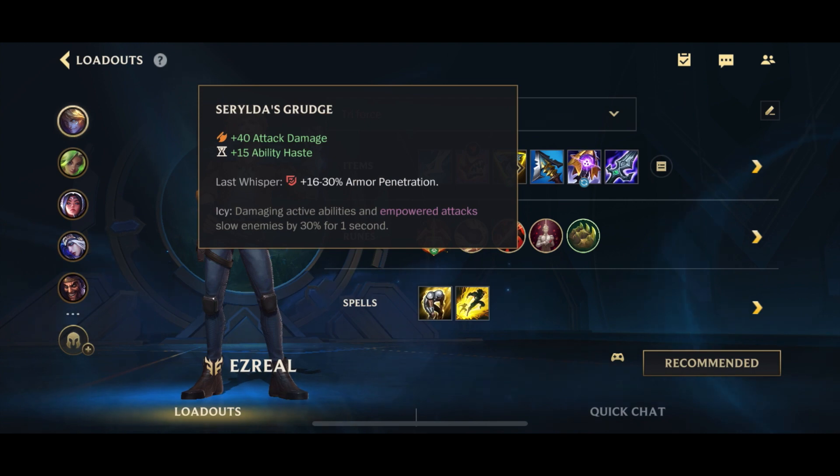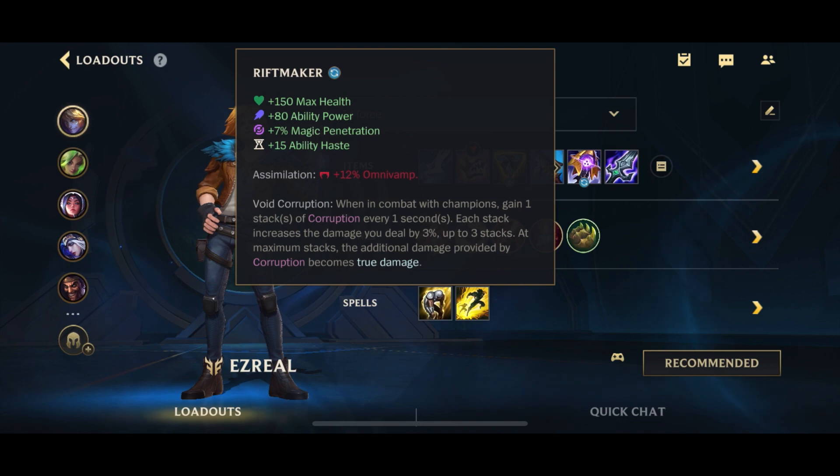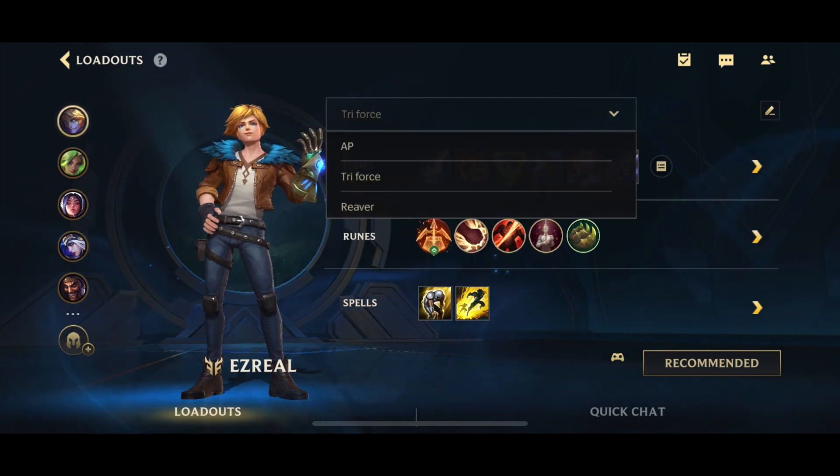Grudge is still useful for the slows, but it's not really that essential. And Riftmaker — yes, it's still good, the true damage matters. But I just feel that there are better options.